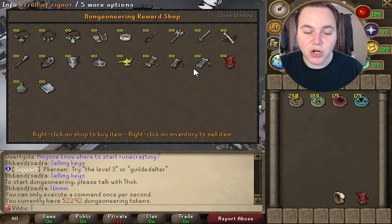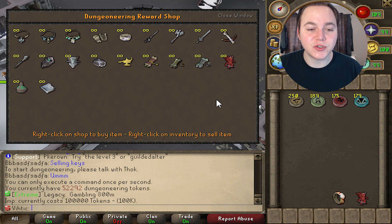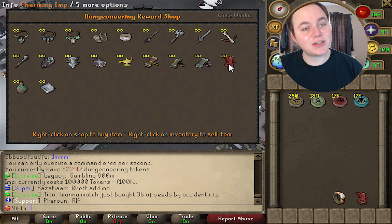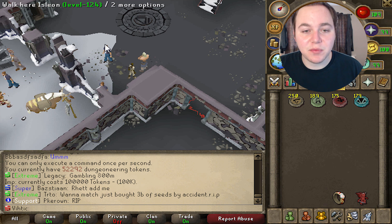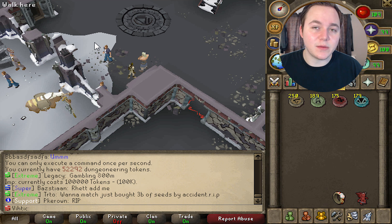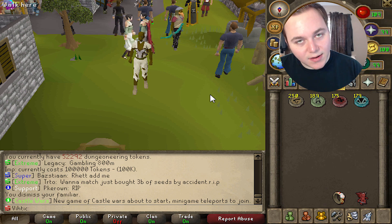Before we get into the methods, a really useful tool for getting charms is the charming imp, here at the dungeoneering reward shop for 100,000 tokens. It'll pick up all the charms automatically for you, which is really useful, but it's actually not that necessary — picking up charms isn't that hard. They pretty much stack on the ground anyway, and you can just pick them all up at once.